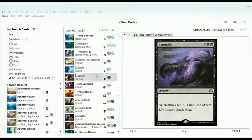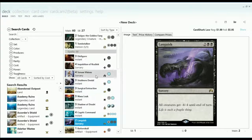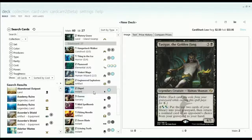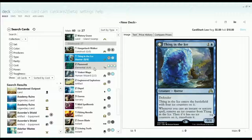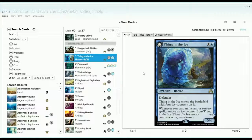In the sideboard, you'll see a whole bunch of stuff — things that were going in and out of the deck. One of the only constants was Tasigur as far as finishers go. I tried Thing in the Ice because when that flips it becomes a 7/8, but it became quite challenging to flip when you start drawing it in the mid to late game.